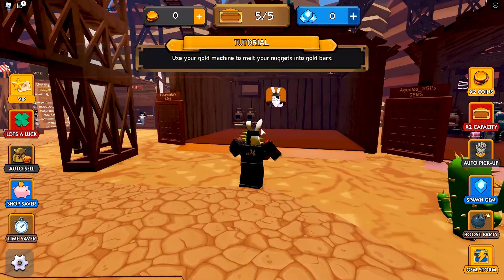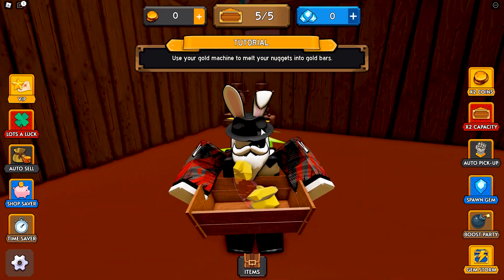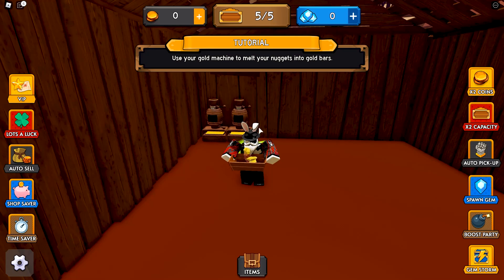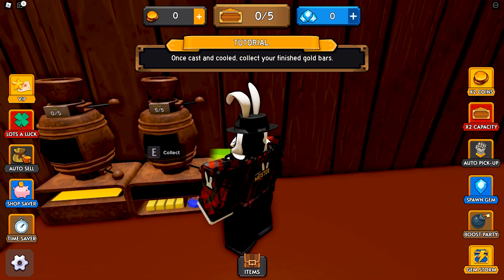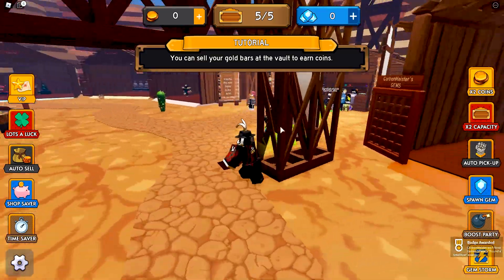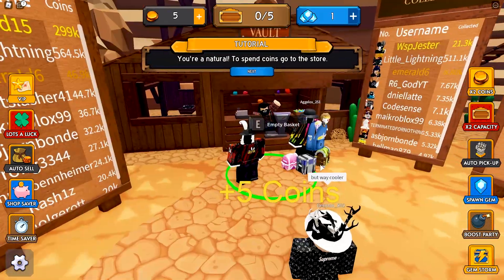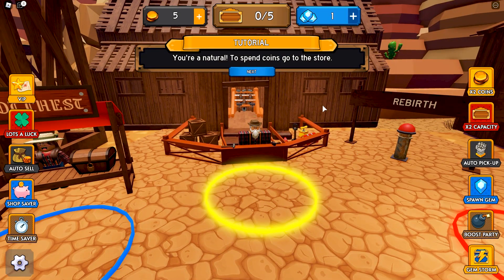I'm assuming the amethyst is similar to the different colored items in Laundry Simulator, so we should get a boost from it. It says to use your gold machine to melt your nugget into gold bars. There's a little timer, then we collect them, make our way over to the sell area, empty our basket, and we're rewarded with five coins.